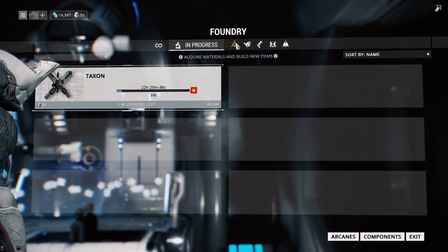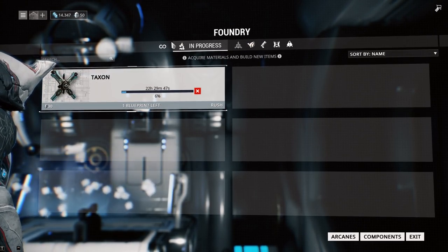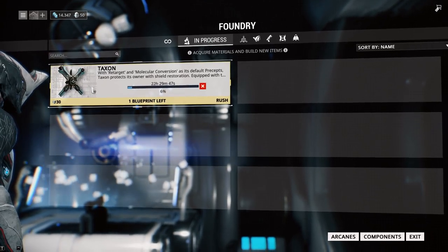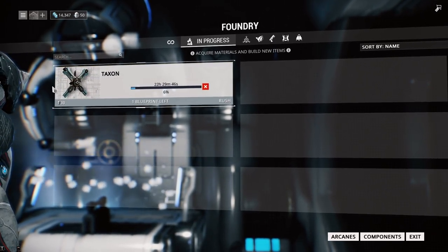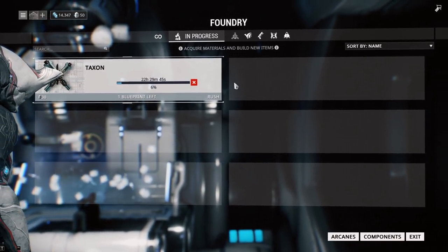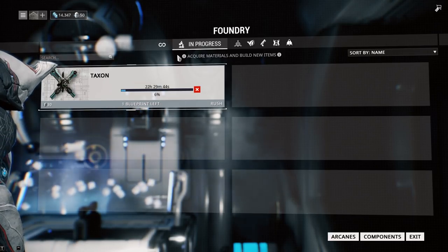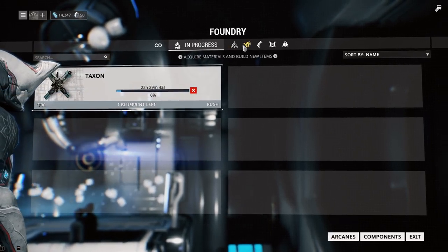Also, if you have enough resources to begin building the Taxon — which you should have got after completing the Venus Junction on Earth — you should begin building the Taxon because it comes with a mod called Vacuum, which will basically pick up items for you, meaning every time you play a mission you're going to be more efficient when it comes to picking up resources.